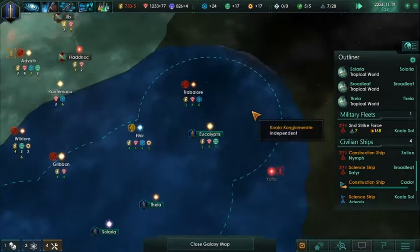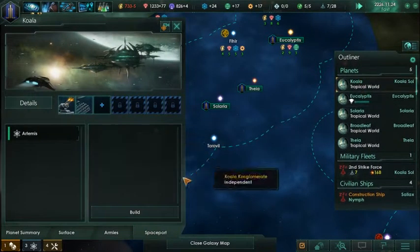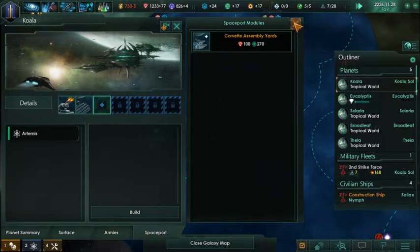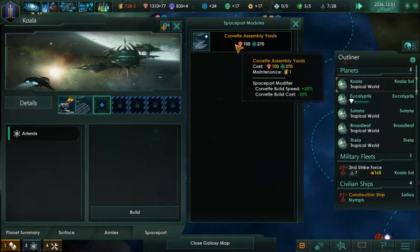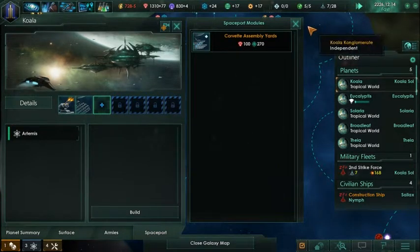We'll build a spaceport there. We can do Corvette assembly yards - I honestly think those aren't very good. You'd almost definitely earn back what you built, it's more just a slot there.